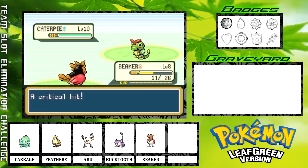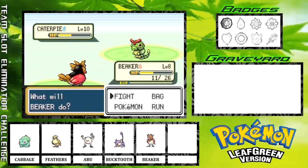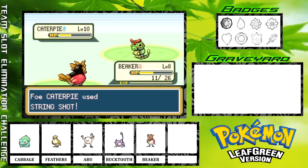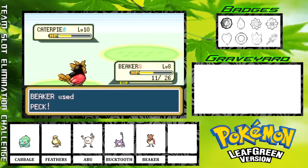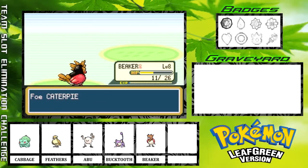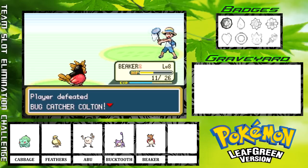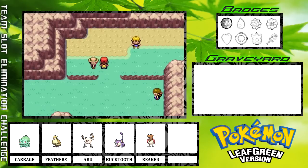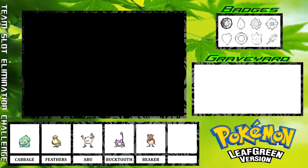Oh, that was a critical hit. I'm not super worried though, because a critical didn't even do half of my remaining HP. I should be able to finish him off with one more Peck. We got 112 experience there, enough to get Beaker up to level 8. I could probably just use a potion rather than running back to heal up.